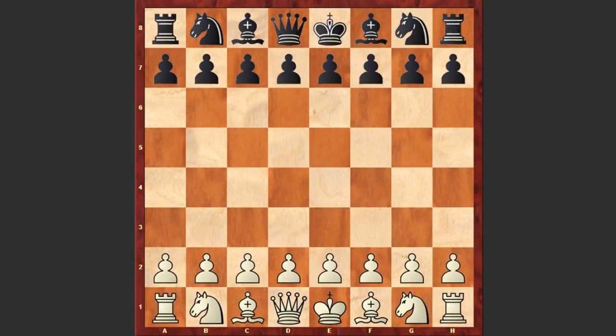Hello chess lovers! I have a fantastic game for you played by the second world chess champion Emmanuel Lasker. His opponent is Johann Hermann Bauer and the game was played in 1889 in Amsterdam.